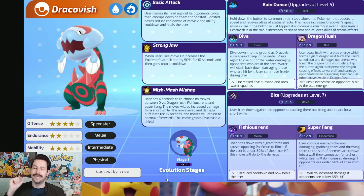Now check out this Unite move - Mish Mash Mishap. The user has 6 seconds to re-choose its moves between Dive, Dragon Rush, Fishious Rend, and Super Fang. The moves will do increased damage for a short while - the swap and damage buffs last 15 seconds, then moves return to normal. This move grants Dracovish a shield. This is so cool - the idea that you use your Unite move and then decide to switch up your moves, do damage, and go back. This was one of the coolest concepts I saw recently, and I just really loved how the Unite move worked. Possible new Speedster coming to Unite - a really cool call.